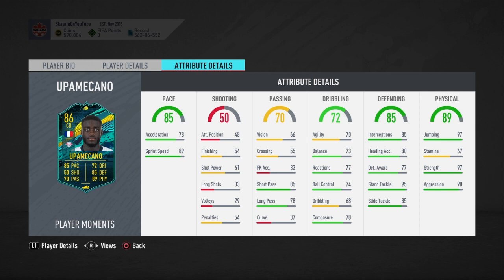When you go into defending he has 85 interceptions and 95 standing tackling. 77 defensive awareness isn't the greatest, but he also has 85 slide tackling — some great stats right there, especially with a boost from an anchor chemistry style.